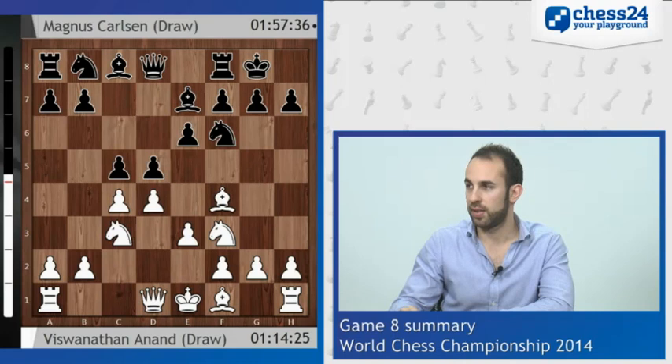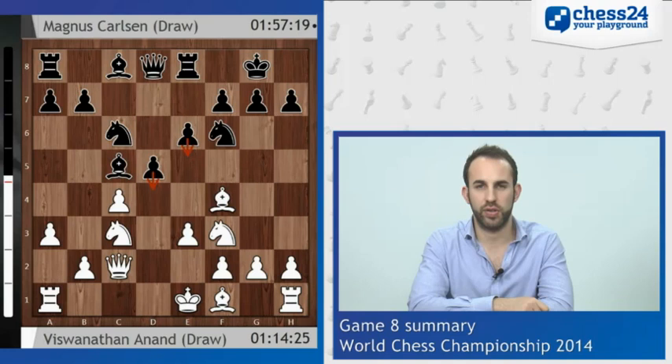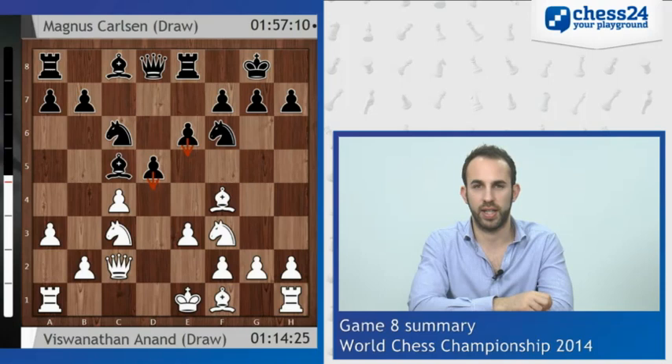So here we didn't see C6 but instead we saw the old mainline with C5, a favourite of Nigel Short's, who I've seen play lots of times over the years. It went out of fashion really because White was getting some success in the mainline which happens after DC5, BC5, A3, NC6. By the way this is the game — Queen C2. And now what Black was normally playing was the move Queen to A5, but White had been doing well in that. Instead Magnus introduced a very interesting — not a novelty, but a move that you don't see at top level very much — the move Rook E8, and we were very excited about this here in the commentary booth.